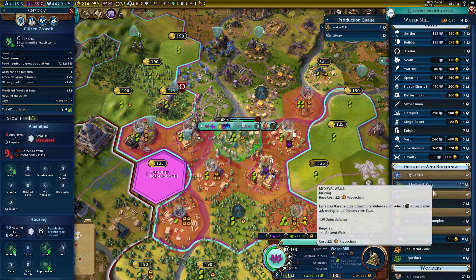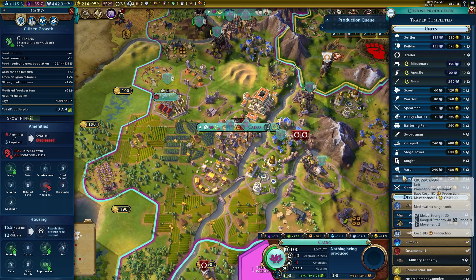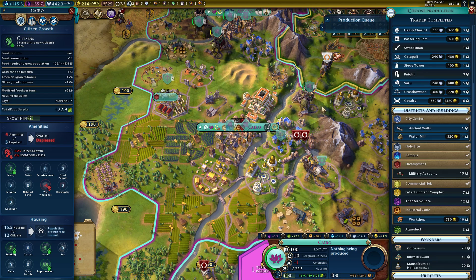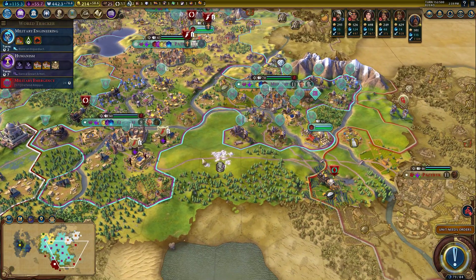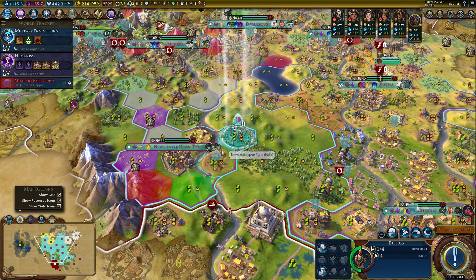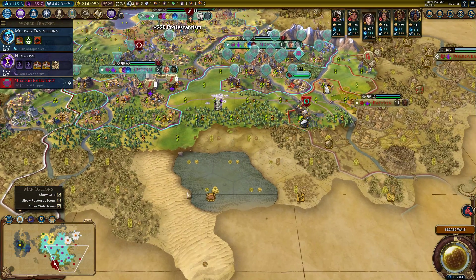Oh, the old offline follow — hello, hello to whoever just followed the channel. Thanks. I usually mute those and today I forgot. Watermills when we do have housing capacity are fine. I don't think they're particularly efficient, but I'm kind of not super interested in microing these cities that much at this point.